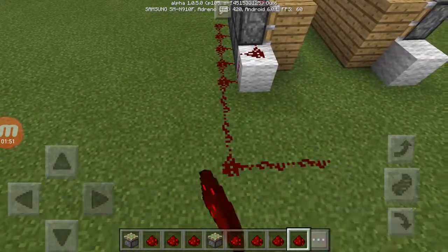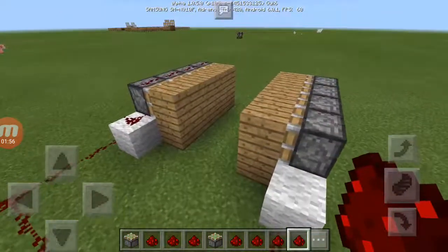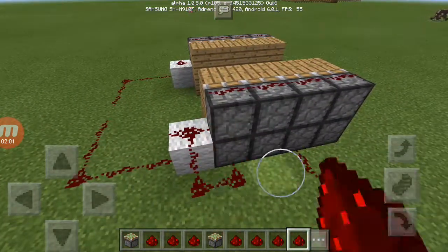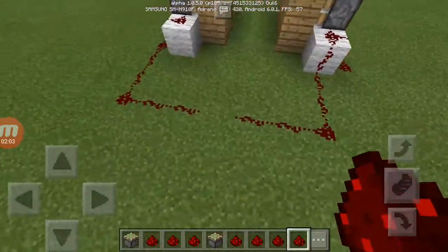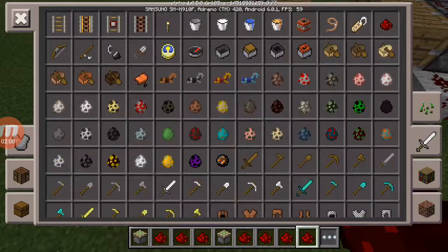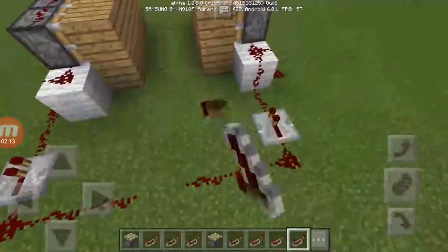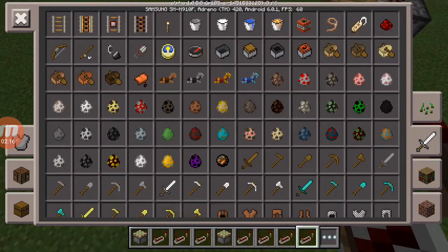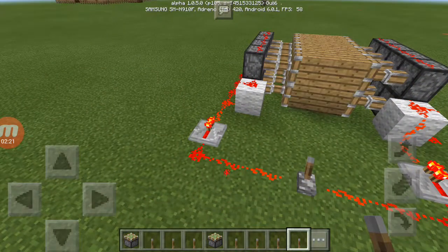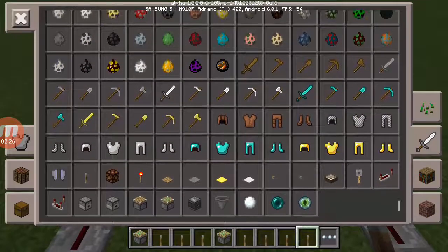Take the redstone around like this — this is where your switch is going to be. Place redstone on top of the pistons. Take a lever, and when it closes, all of them must close automatically.